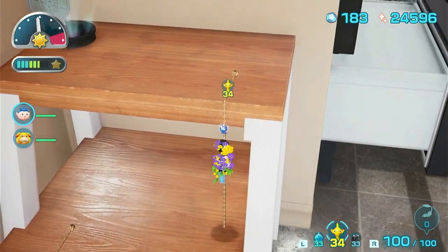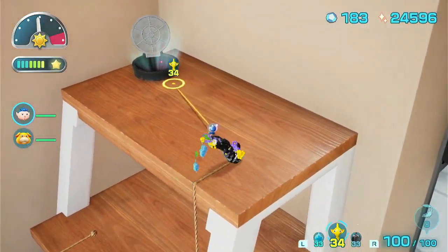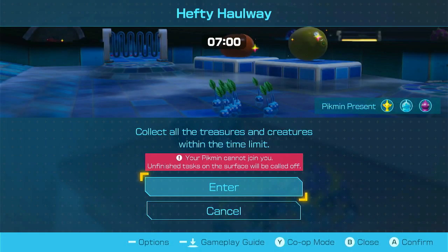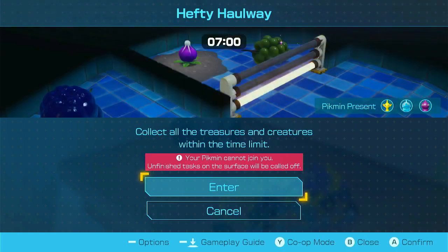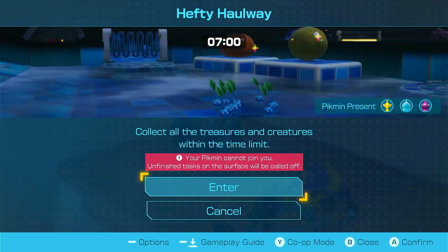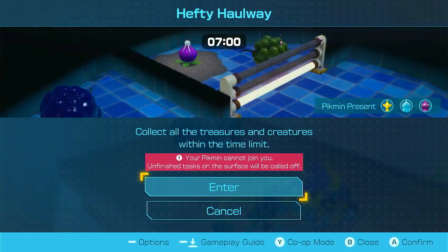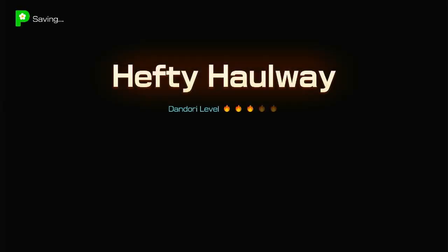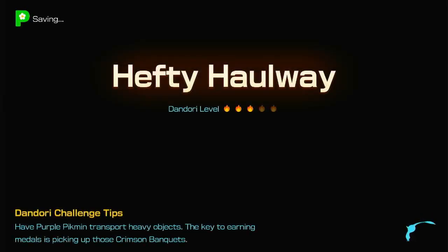That works really well — it's something you wouldn't expect to be so smooth. Anyway, Hefty Haul Way, spelled H-A-U-L instead of H-A-double-L. Hefty Haul Way, because it's hefty. Anyway, there are yellow Pikmin, ice Pikmin, and purple Pikmin. We have seven minutes to complete it — three star difficulty.